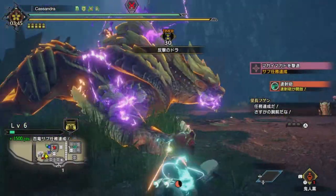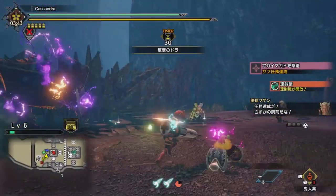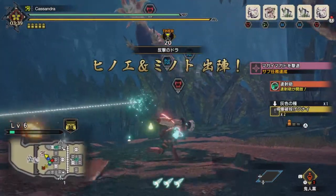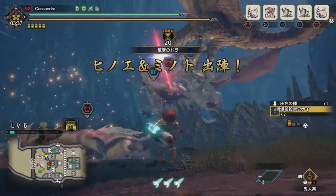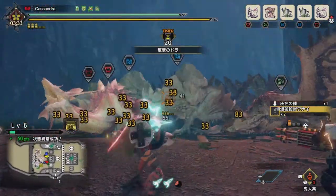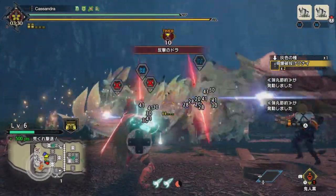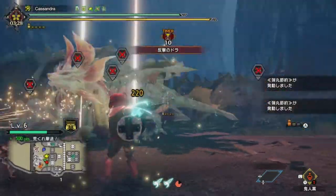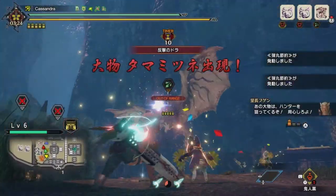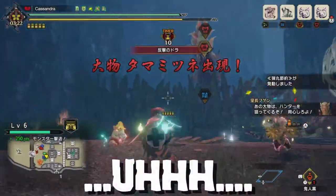Endgame grinds in Monster Hunter across the years have been a fairly interesting subject to look at, especially when you look at group runs. Things such as coordination, set optimization and even some of the widest varieties of weapon diversity that can be found ever. If we look back through the history, we had 3 Ultimate with Abyssal Gypceros farming with Heavy Bowgun, 4U had Heavy Bowgun on Guild Quests, World had Light Bowgun on Kulve, and Iceborne had Light Bowgun.